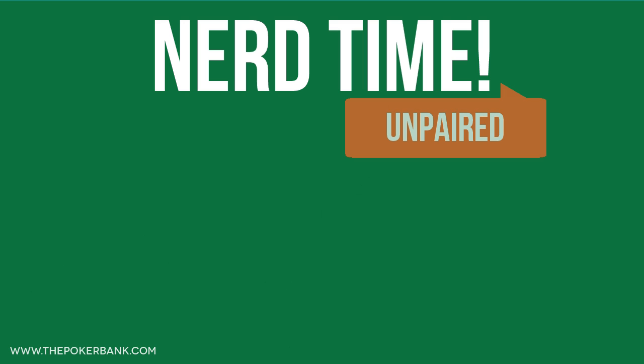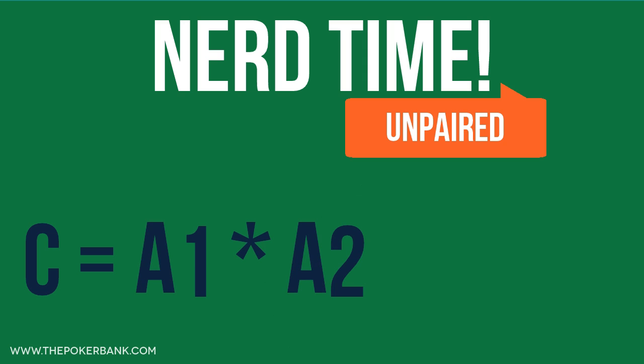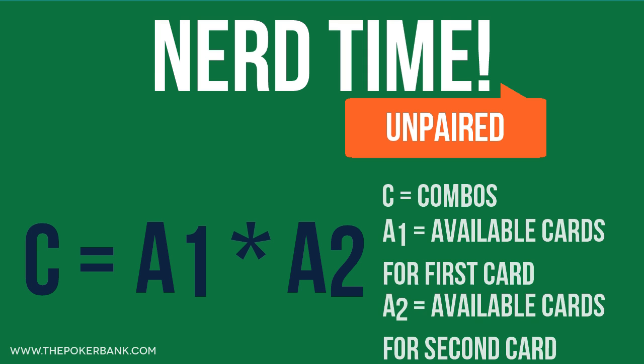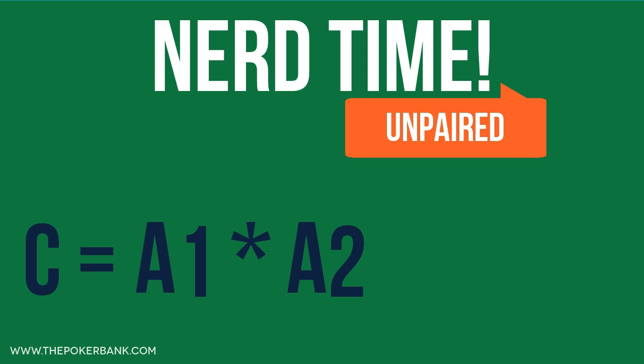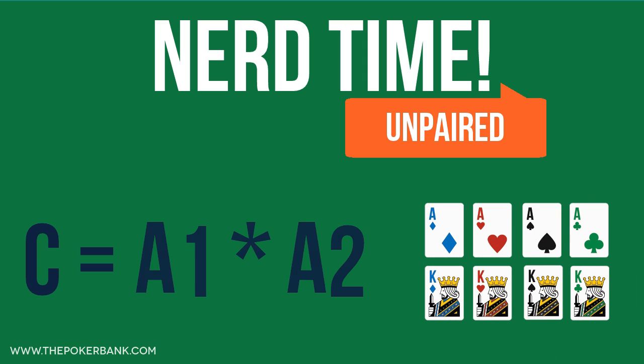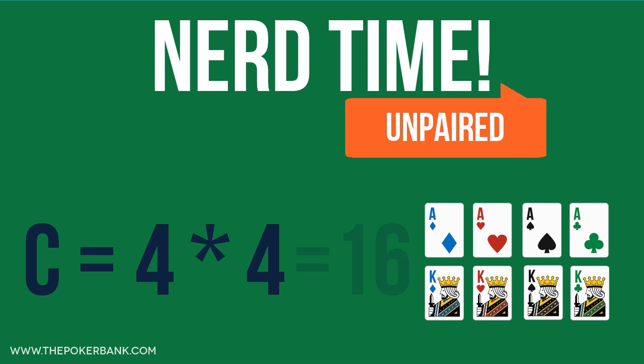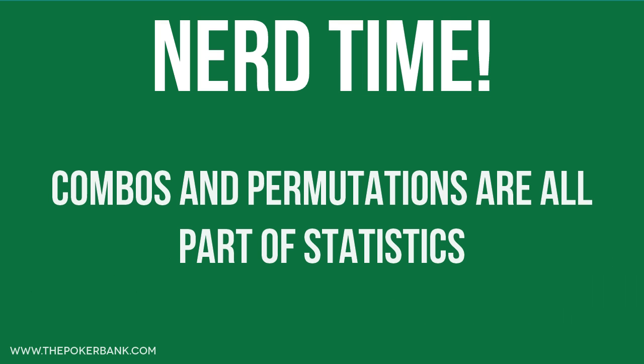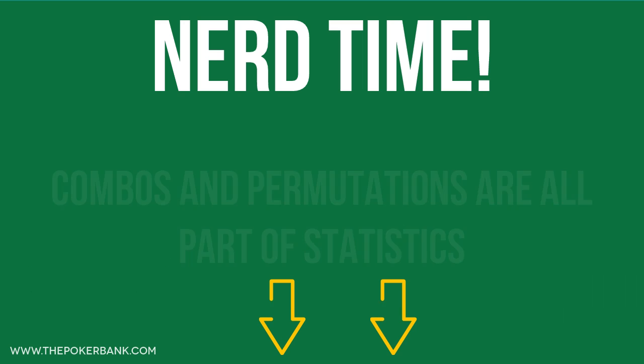And for unpaired combos, we can use this formula: c equals a1 times a2, where c equals combos, a1 equals available cards for the first card, and a2 equals available cards for the second card. So for ace king, there are 4 possible aces and 4 possible kings, thus 4 times 4 equals 16. These combos and permutations are all part of statistics, and if you want to learn more, please check the links in the description box below.